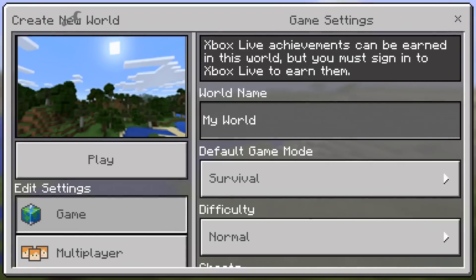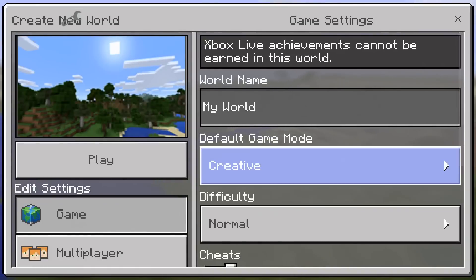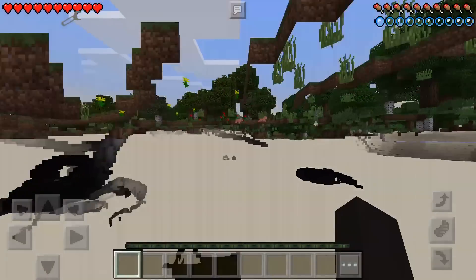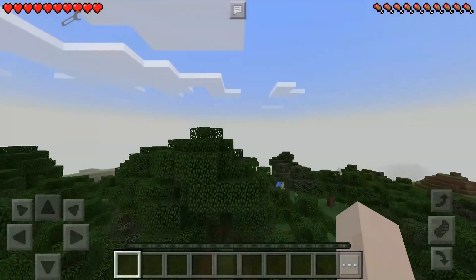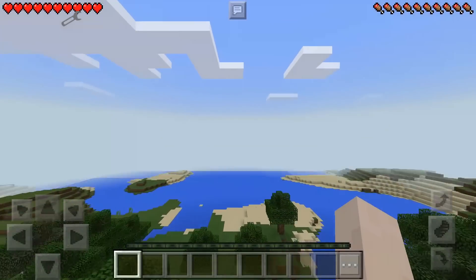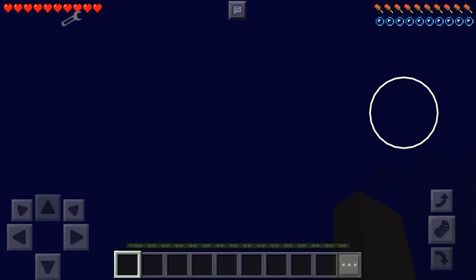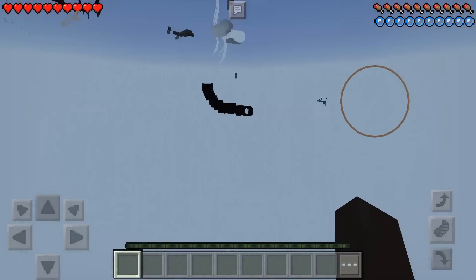Then you're going to make any world. If you go into the world, it's going to set your game mode to three. Going into the world now — there we go, I am in the spectator mode. You can go through anything, you don't get damaged, you can just go through anything right now.